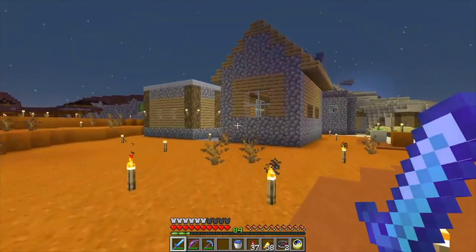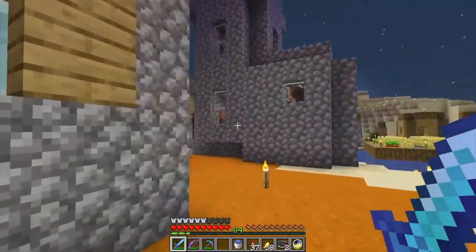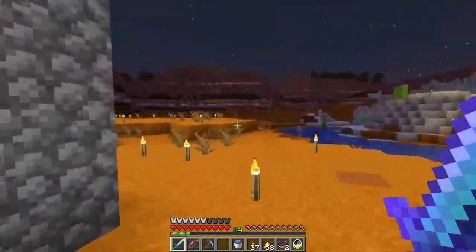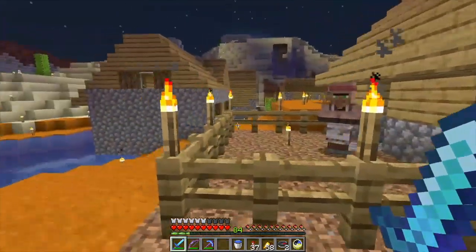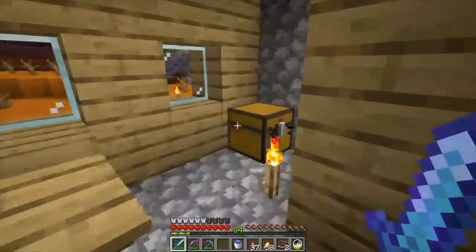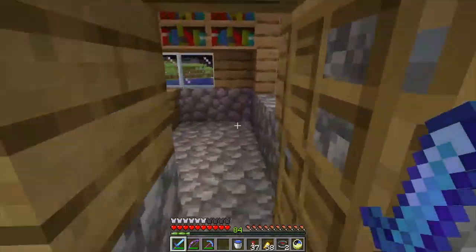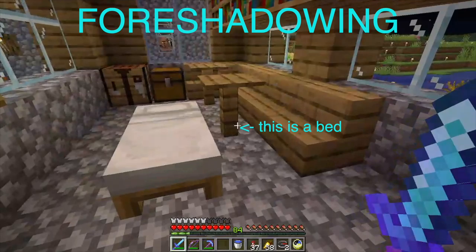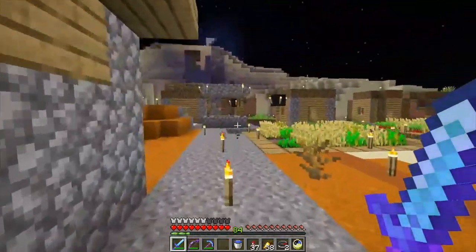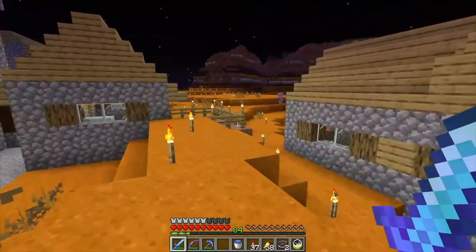I think Pete and Smash Smash built this little house area here, which would be useful. Oh, and there's a village. Is there a bed here in the village? That would be a useful thing. No bed in here. That's right, we had some villagers trapped. No, this was just a village. This isn't the little thing that Pete and Smash built. Anyway, this is getting dangerous over here.